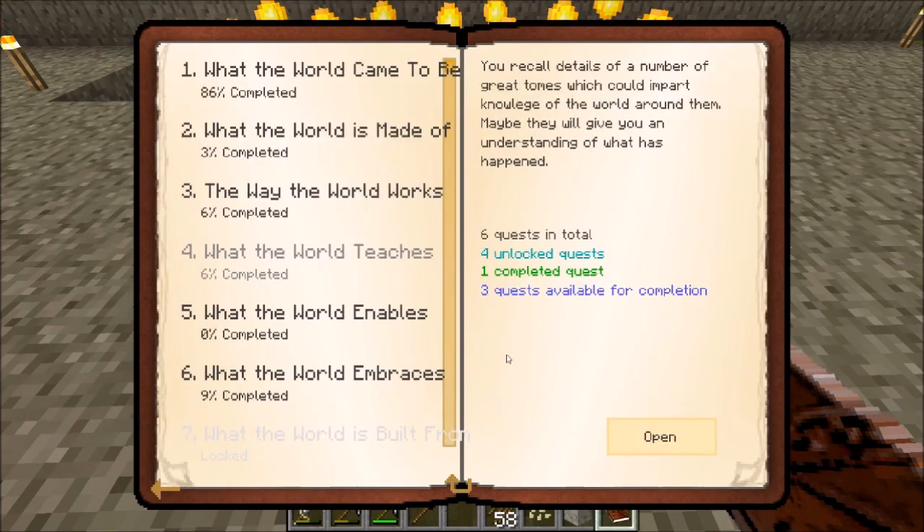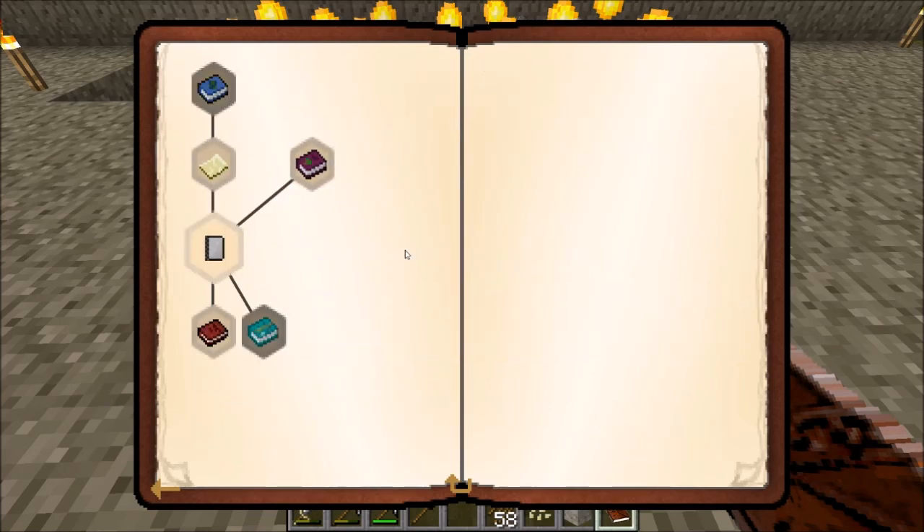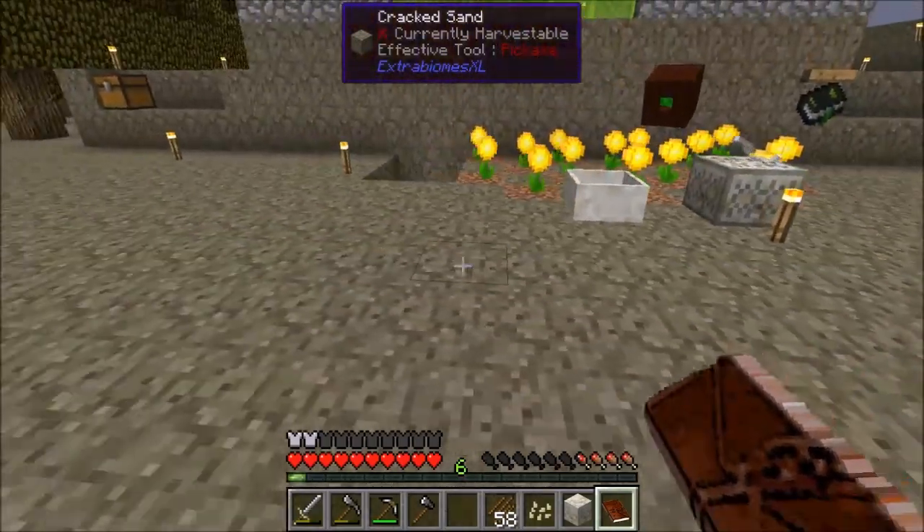Let's see what else we have — there are new quests under 'What the World Teaches.' Oh, this one's pretty cool — looks like some book quests.